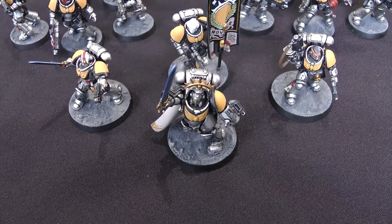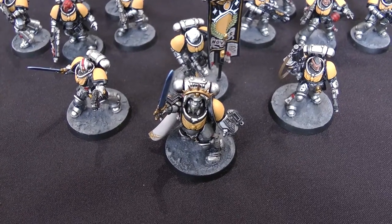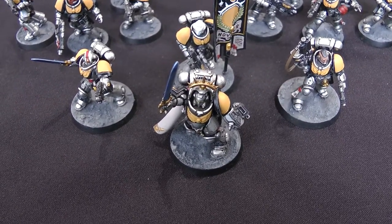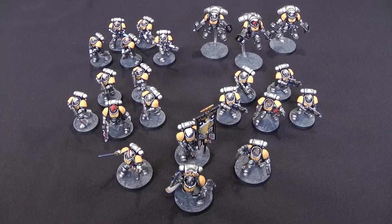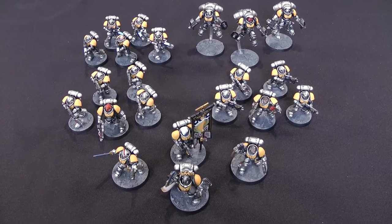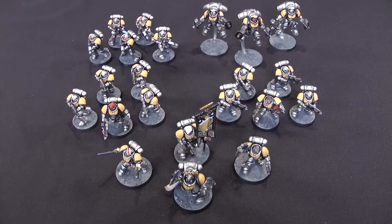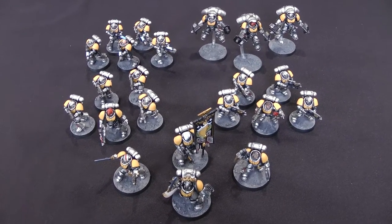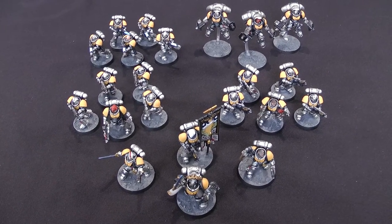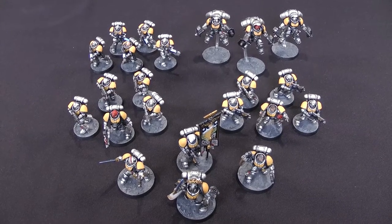The Gravis Captain will be my Warlord, and I'm going to give him the Champion of Humanity Warlord Trait from the new Codex. In addition to giving him plus one to hit and wound against characters, it also gives him plus one attack if there is a character within an inch of him. I'm also going to use the Ultramarines chapter tactic rather than making up successor tactics for the Silver Templars. We won't be giving any of the characters any relics, because the magazine hasn't told us how to use relics.